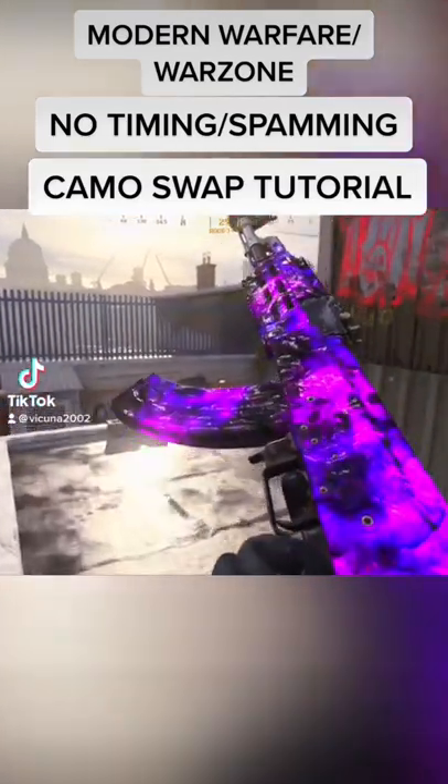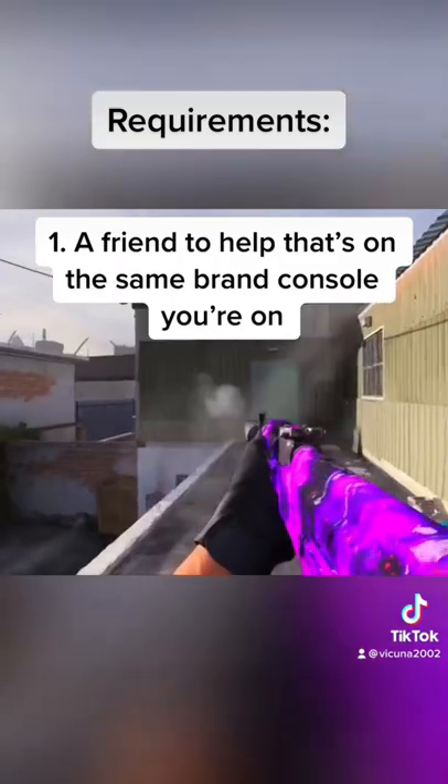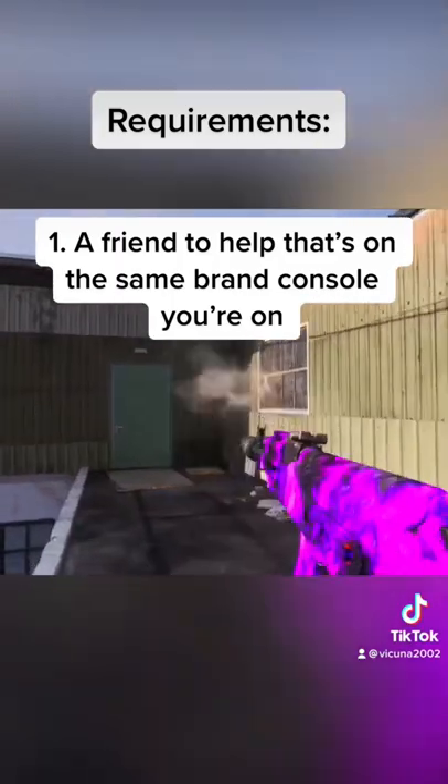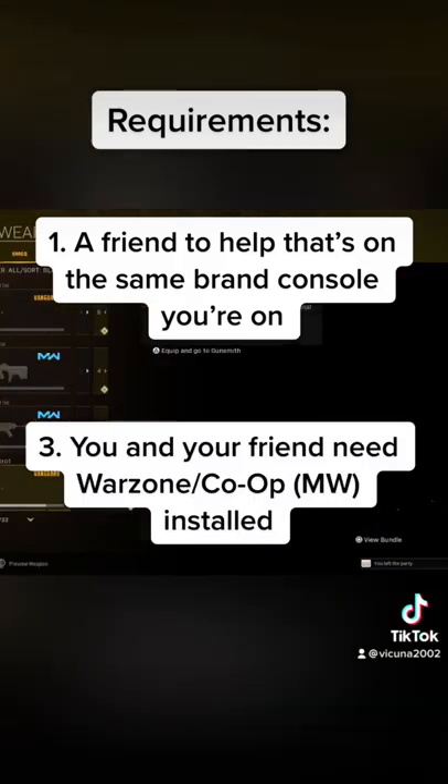Here's a quick tutorial on how to camo swap on console without needing to spam or time it. You need a friend to help that is on the same brand console you are on. Unfortunately, this does not work for PC. You will need a mouse and for you and your friend to have Warzone and Co-op installed.